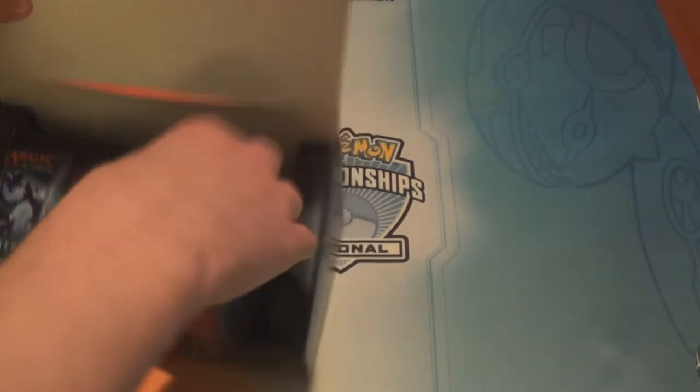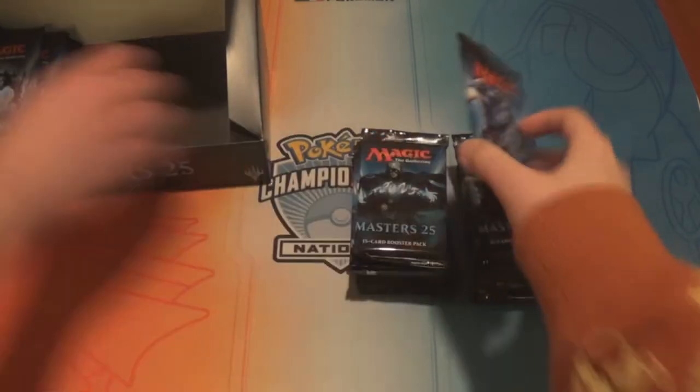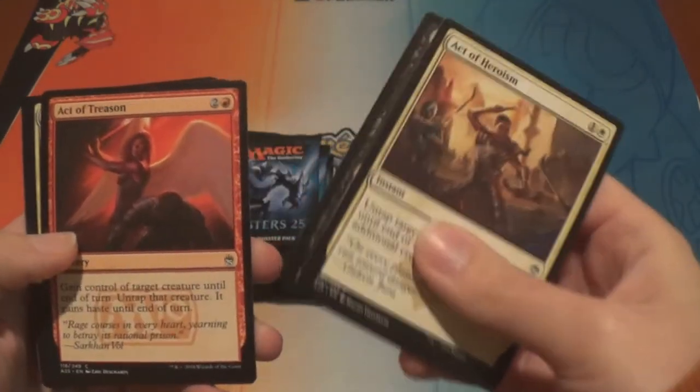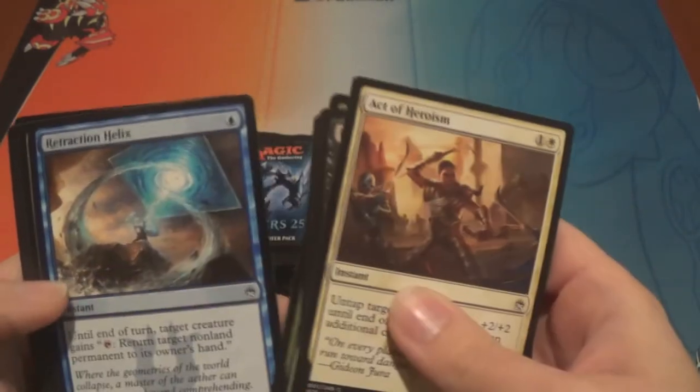Large unnecessary piece of cardboard. So how many commons are we looking at? I think it's always nine — but these are foil, so I like them. Like Savannah Lions — yeah, he used to be a rare.